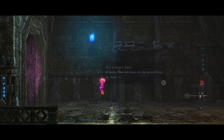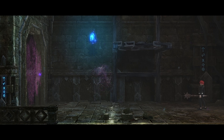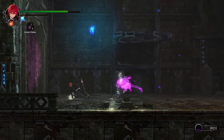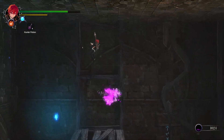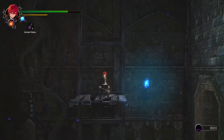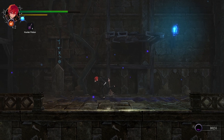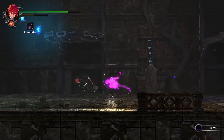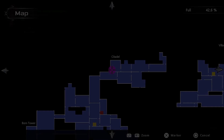It's a magic door — it looks like we have to do something to open it. There might be a clue somewhere, let's look around. I don't really see anything in here. So if we want to open that door, there must be something that we do. This place looks too simple — maybe you just crouch in here, maybe you have to take damage.